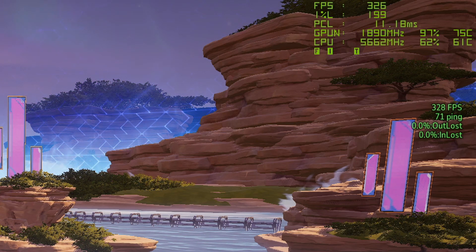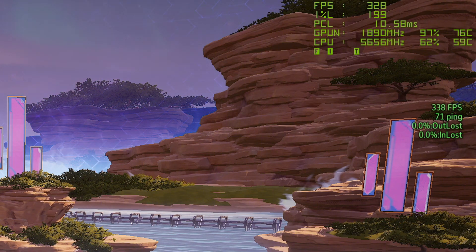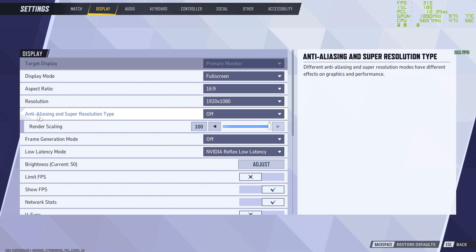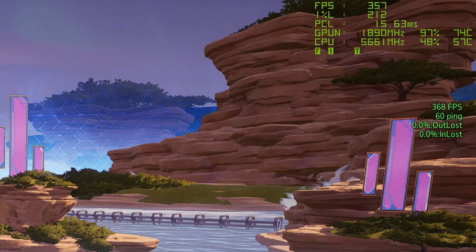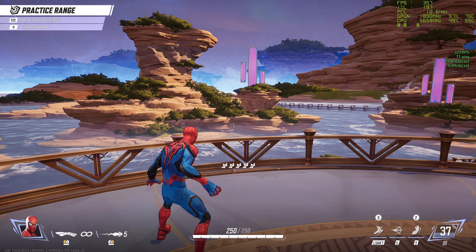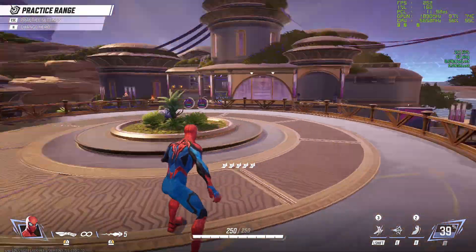There are some nuances you can test for more performance. Go to Settings, Display, then Anti-Aliasing. Set the Super Resolution Type to AMD FSR, leave it on Balanced, and max out the sharpening to keep it looking smooth. You'll get around 50 more FPS with no real increase in PC latency. The game does look a bit fuzzy in certain areas, but it's still very playable on Balanced.